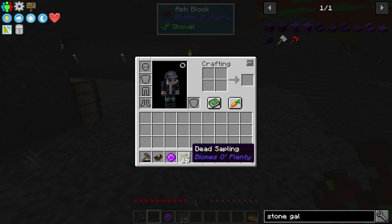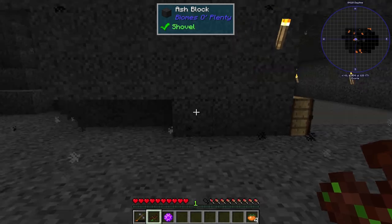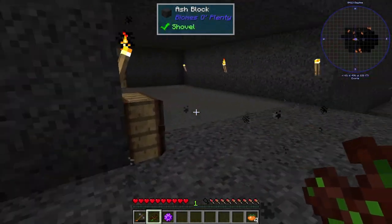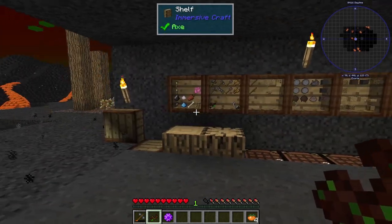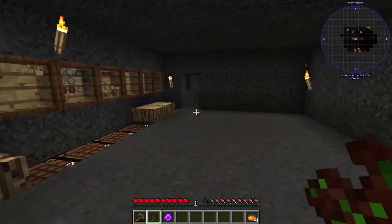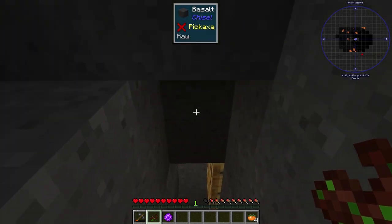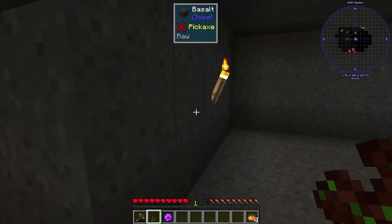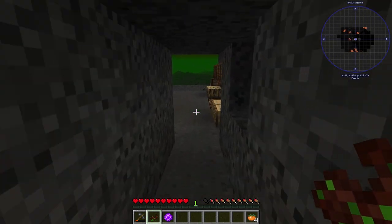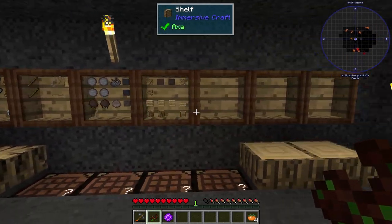I guess you need shears sort of, but at the same time you don't really, because you already have the Horn of the Canopy. I dug this little hole out here because when it rains in this pack it actually hurts you — it's actually poison. So you don't want to be spending too much time outside; you're definitely going to want some cover. I also built a stairway going all the way down here, and made quite a few shelves.